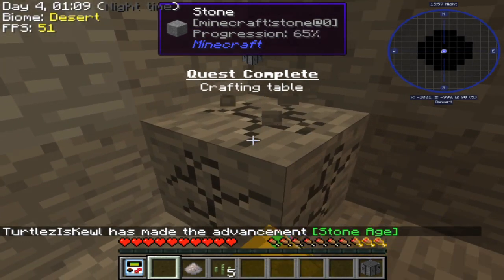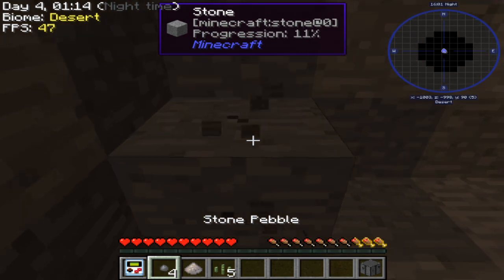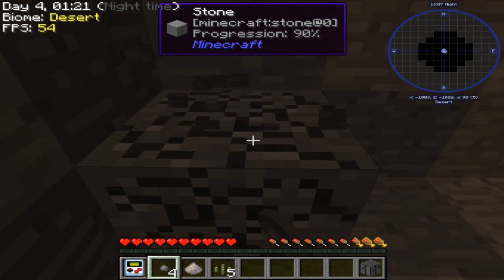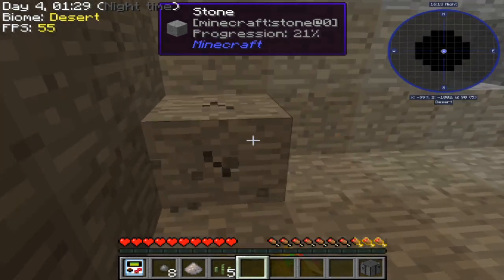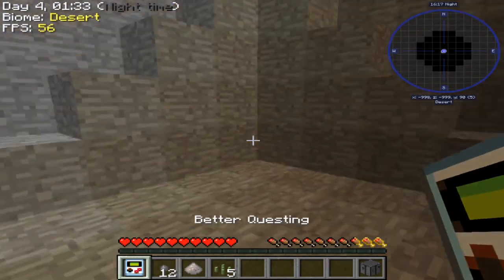Oh, lithium dust — that'll be good for the machines later on that I'm gonna have to make. These take longer to break when there's something in your hand, so I'll just make sure not to have anything in my hand when I'm breaking blocks.